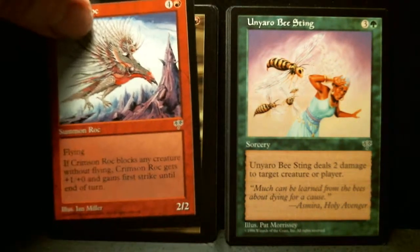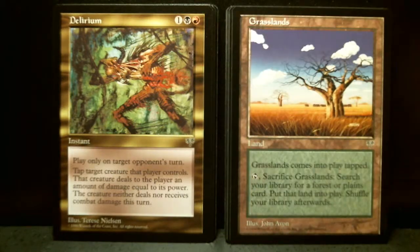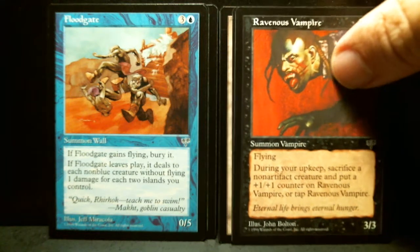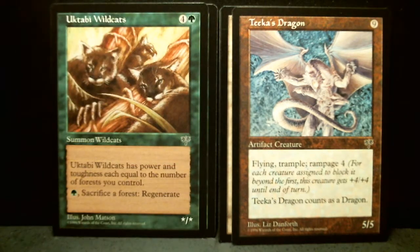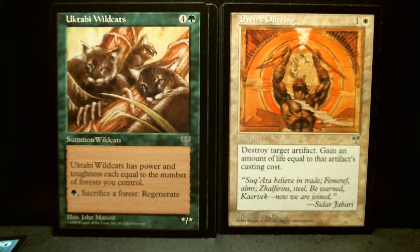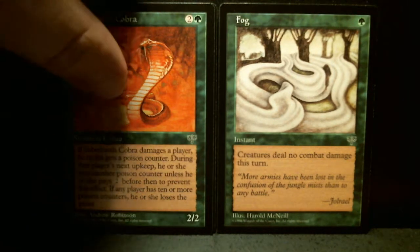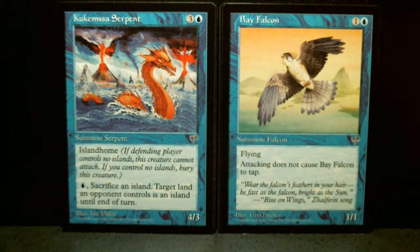Crimson Rock. Unado Beast Sting. Aland. Atapaland. Delirium. Ravenous Vampire. Floodgate. Tika's Dragon. Otaki Wildcats. Divine Offering. Sabertooth Cobra. Fog, which I love — it's a great card. I actually have the Alpha Fog; didn't cost me that much.